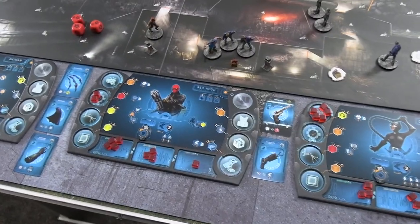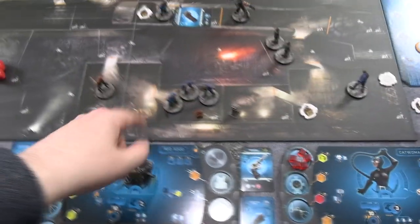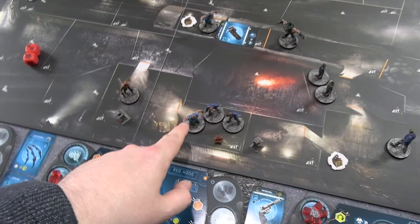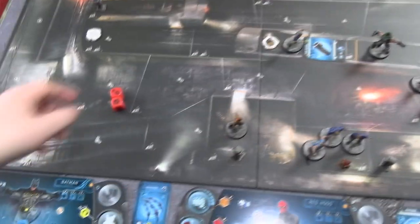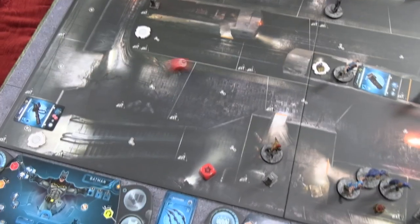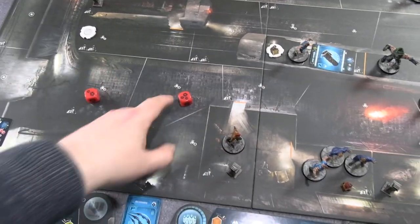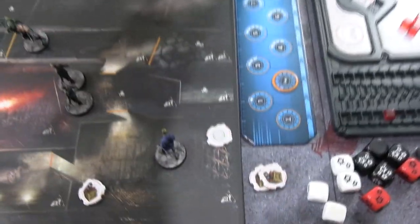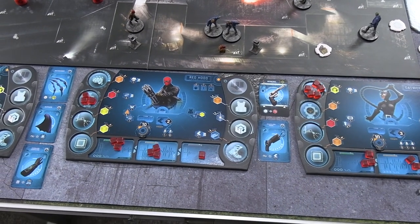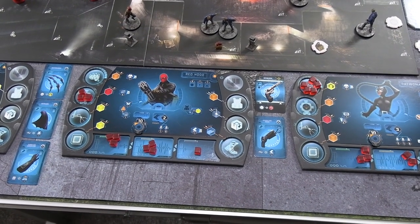Red Hood spends another energy cube on a final ranged attack, shooting at the big thugs with two armour. He rolls and decides to reroll the re-rollable die — gets five total, minus two automatic defence equals three damage. He's done. Red Hood has three energy left but can't shoot anymore. He decides that's good enough for this turn. That's the end of hero turn 2.